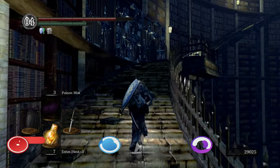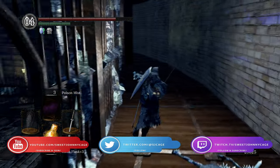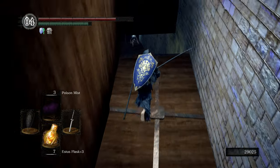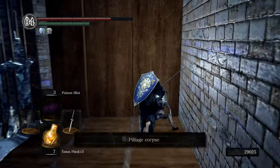Hey everyone, Sweet Johnny Cage here, back with another guide for Dark Souls Remastered. This time I'm going to show you where all of the miracles are in the game. There are a total of 23 miracles, many of which are hidden behind covenants or various NPCs and vendors.